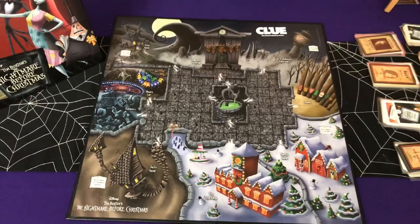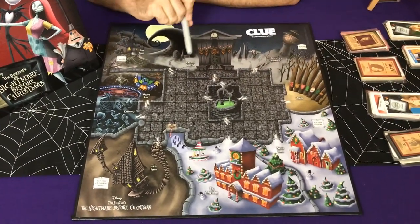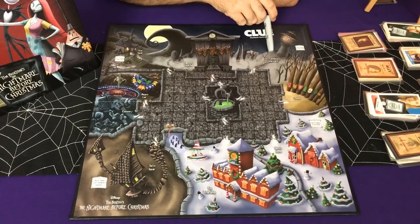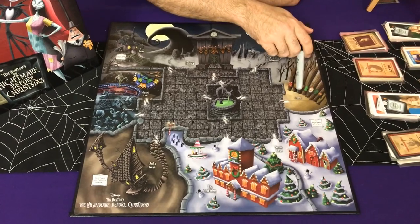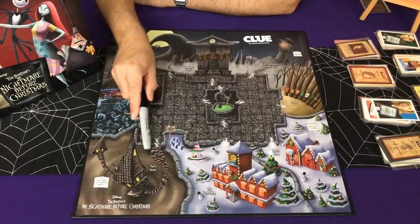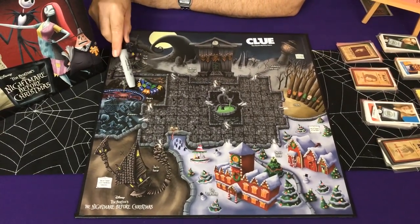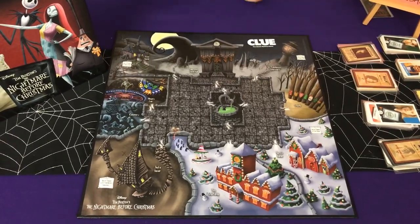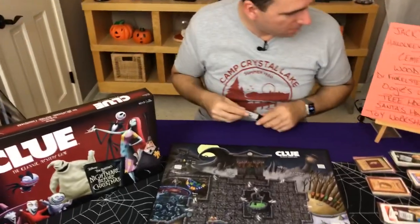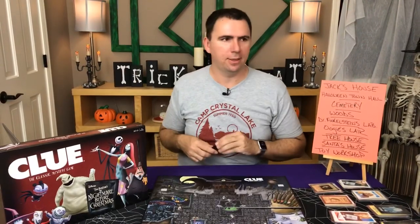I'm not seeing this before, so bear with me. We have Halloween Town Hall, Dr. Finkelstein's laboratory, the woods, Santa's house, the toy workshop, Jack's house, the cemetery, Oogie's lab, and the tree house. I've gone ahead and listed these here on my sheet, so if you can't see the board — which I'm sure you can't — we can just look at the list here.